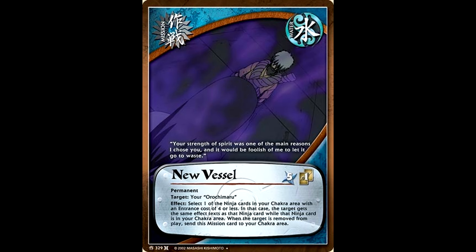Another neat thing about New Vessel is it doesn't specify that it has to be a water ninja, so there were other characters and other elements you could use this card with — lots of cheesy interactions. You could definitely turn this into a very fun gimmicky type of deck. But its meta relevance was putting Sound 4 effects onto Orochimaru. You don't even have to only have one of these in play — you could play three New Vessels and have Kidomaru, Tayuya, and Jirobo's effect all in play on Orochimaru while also having Kidomaru, Tayuya, and Jirobo in play.